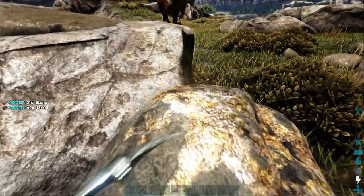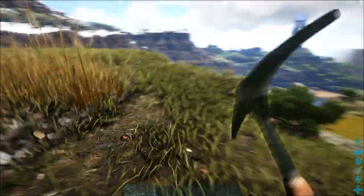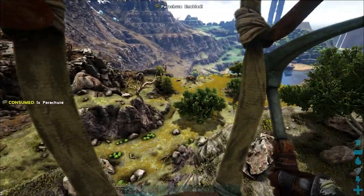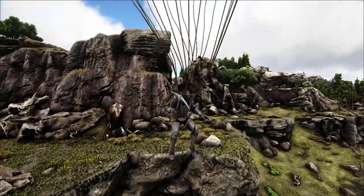Not only are parachutes really useful in PvP situations, but it's also nice to be able to jump off a cliff when a big dino is in your face trying to kill you. Parachutes are incredibly useful and can give you a somewhat hilarious edge during PvP and PvE situations. I live for moments like these in ARK.